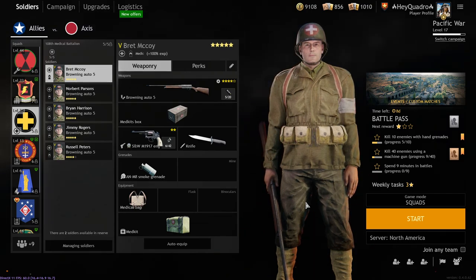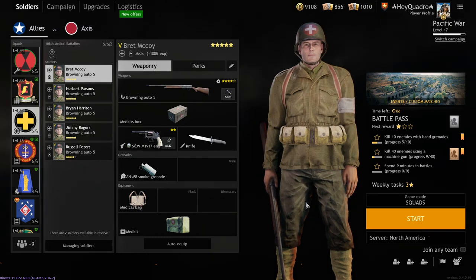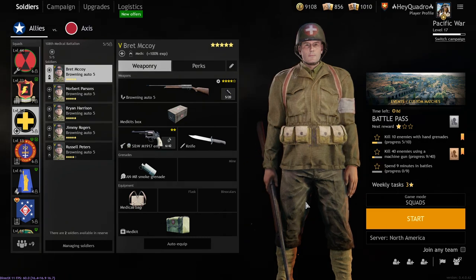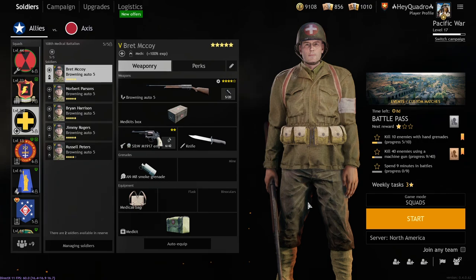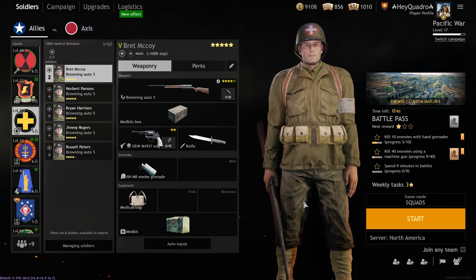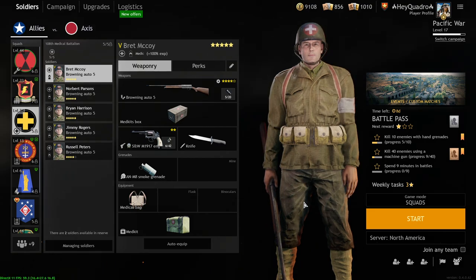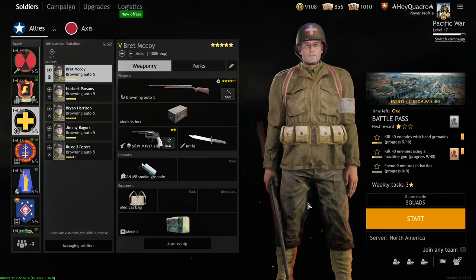It makes every other shotgun in this game look like absolute garbage. It is truly one of my favorite guns — actually, just my favorite gun, outright. It's really one of the best assault weapons in Enlisted. Within the context of the Pacific where you can get those closed-quarters trenches and closed-quarters buildings, my God, you can do some damage. Remember, as always, like, comment, and subscribe. Follow me at twitch.tv/HeyQuadro — there's drops going on the next couple weekends. Links are down below. Without any more rambling, let's jump into the action. I hope you enjoy the video.